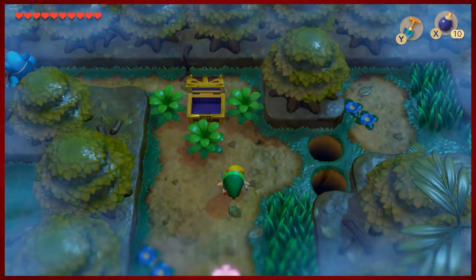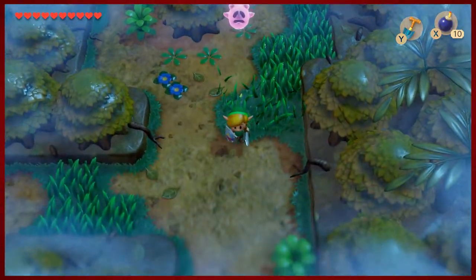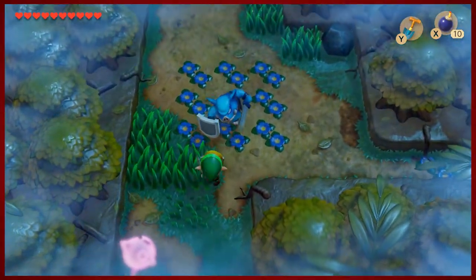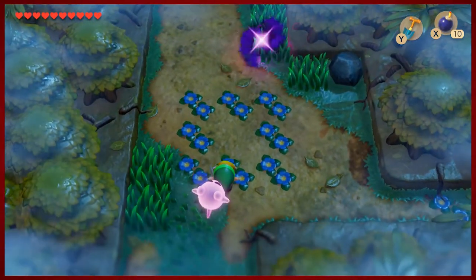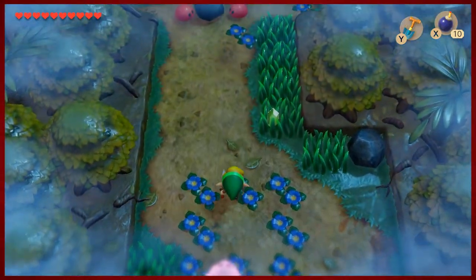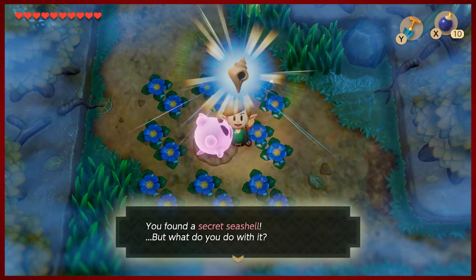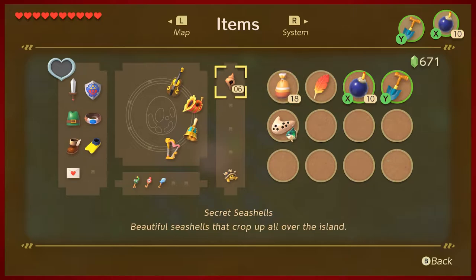You can get a secret seashell from that rock down there, and there's a certain fishy area right here that looks like it might be diggable. Pick up another secret seashell - let's see how many we have. That makes six.